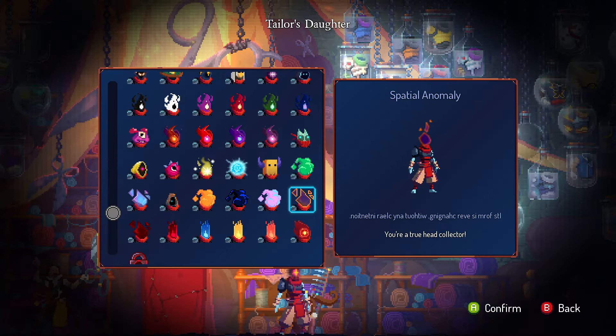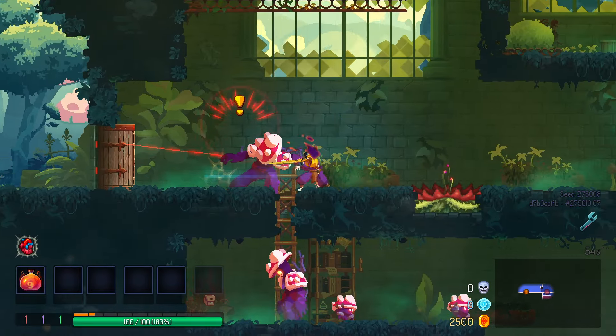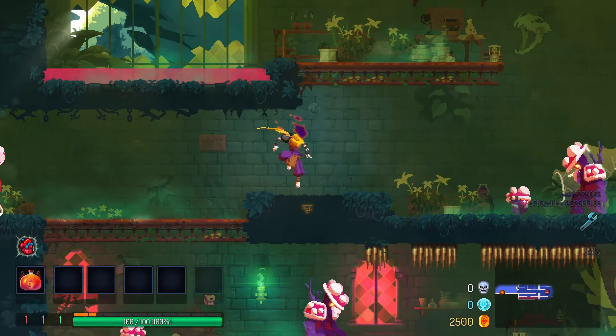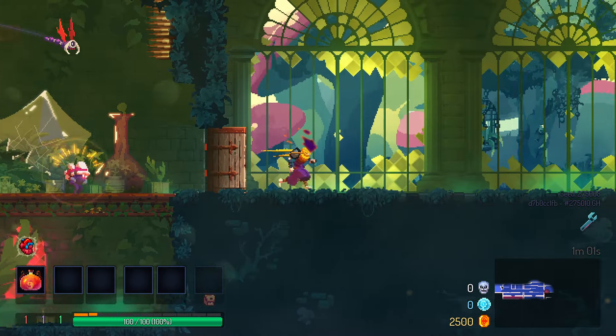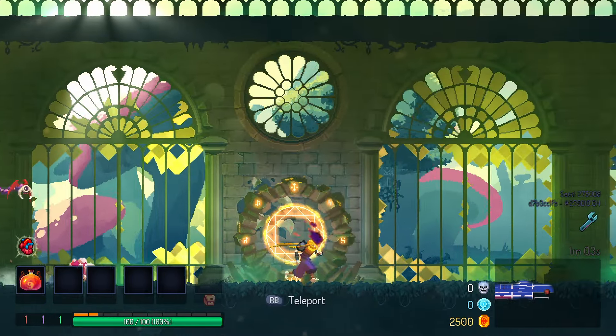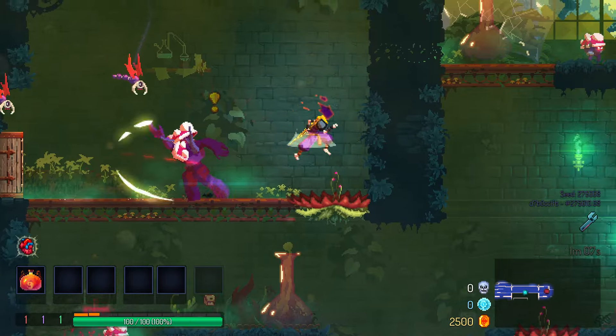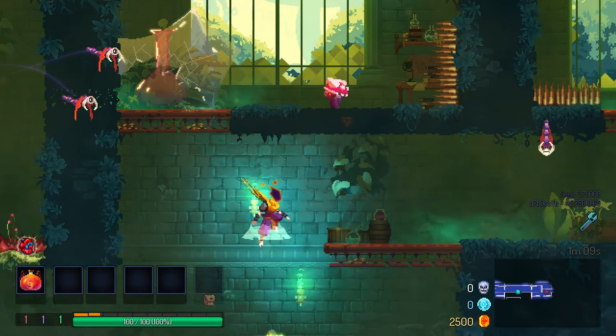The Spatial Anomaly: purple with an orange outline — a good color combination. Collect 35 heads. It is my favorite of the three glitch-type heads; something about the purple and orange is pleasing to the eye. Then again, that is the Lakers color. Ugh. I'll give it a 2 out of 10 in that case.